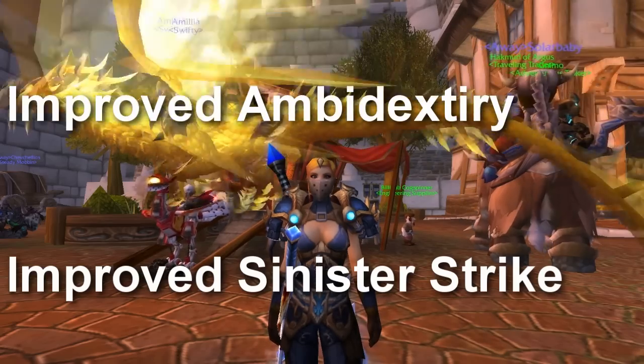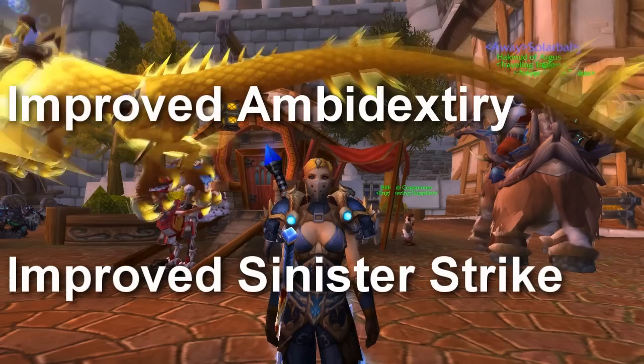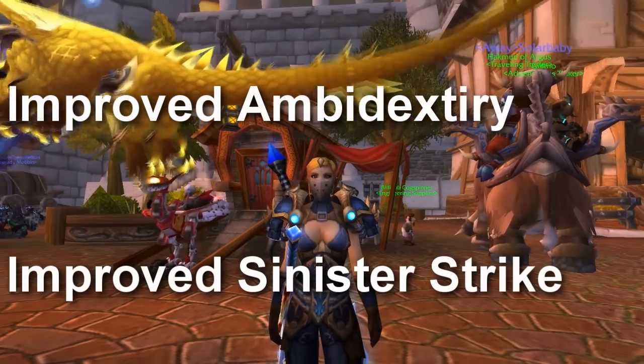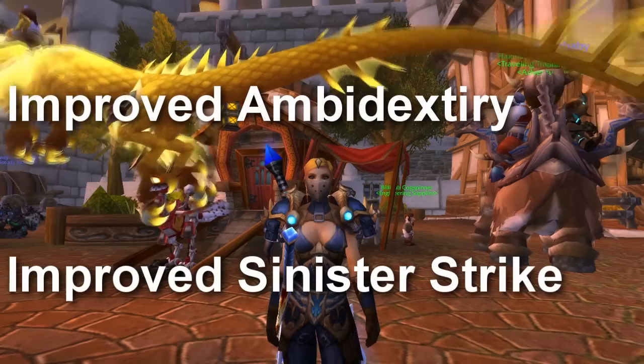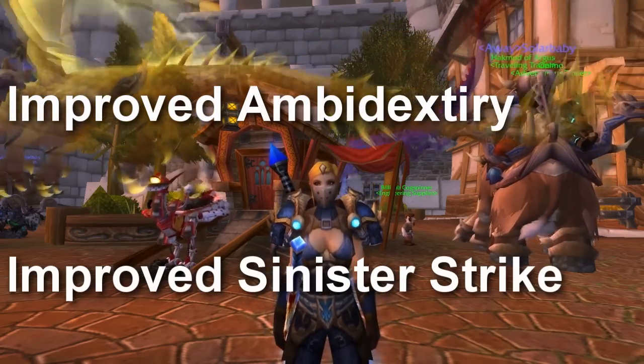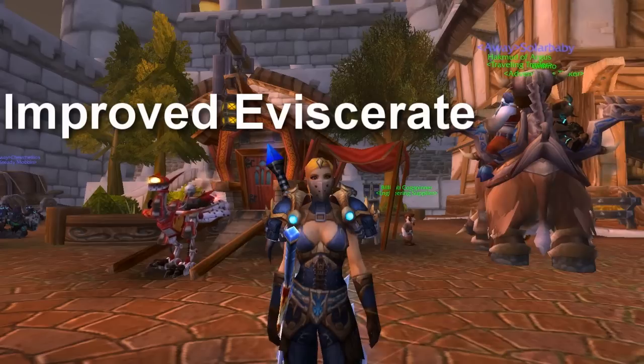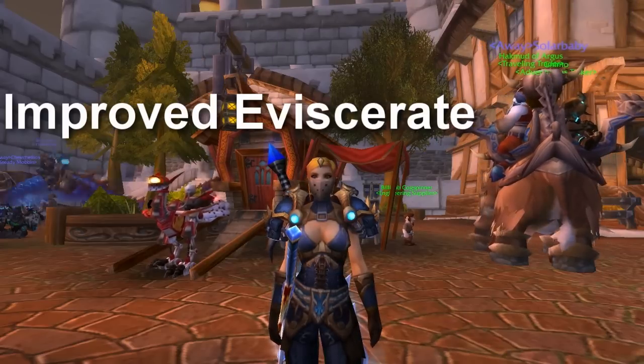Improved Sinister Strike increases the damage of Sinister Strike by 20%, which is great — it's just our combo point generator, why not? That sounds awesome. And we also have Improved Eviscerate, which increases the damage done by Eviscerate by 20%. Extra damage will never hurt combat rogues.